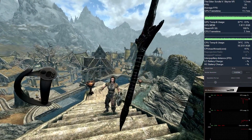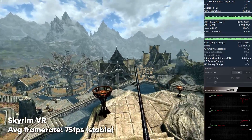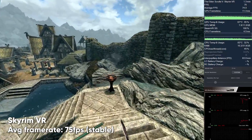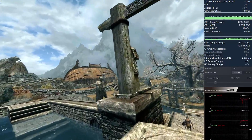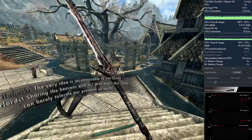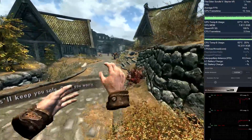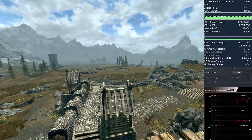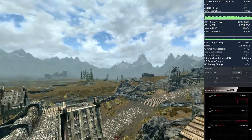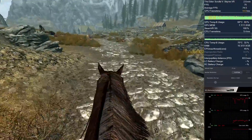Let's start off with Skyrim VR. With in-game settings set to high, in-game super sampling set to max, and no anti-aliasing used — because you actually don't need that with 4K resolution — the game runs very smooth at 75 frames per second most of the time. Some minor frame drops can occur in some intense scenarios, but overall Skyrim VR is a super smooth experience on the 8KX as long as you have an RTX 2080 or a 2080 Ti.